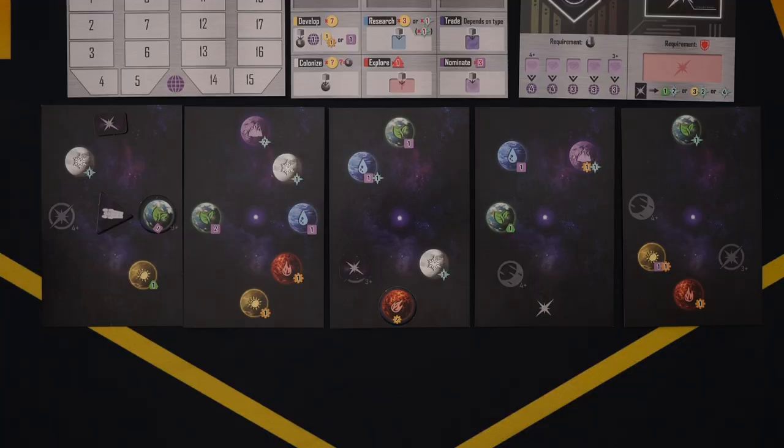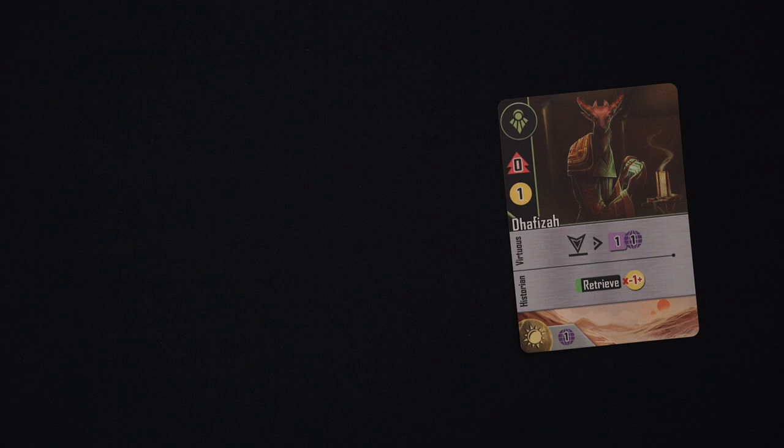There are two quick optional variants you can play with. First, you can reveal all of the map tiles at the beginning of the game so you know what's coming and can plan accordingly. Second, instead of each player getting to discard a few faction cards and draw back up, you can do a basic draft — each player looks at their hand, chooses one to keep, and passes the rest to the next player. Repeat this until everyone has seven faction cards, then continue setup. This is only recommended for experienced players.